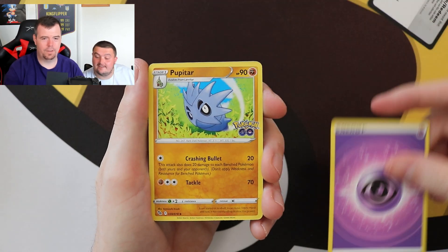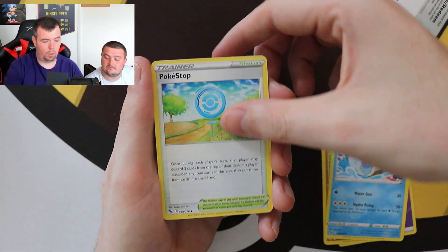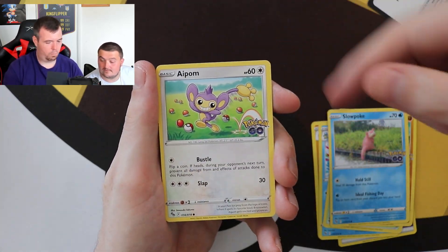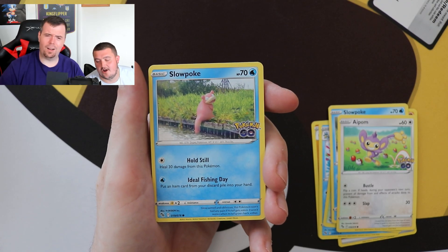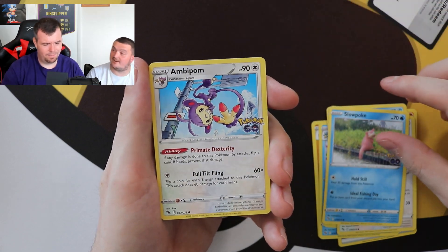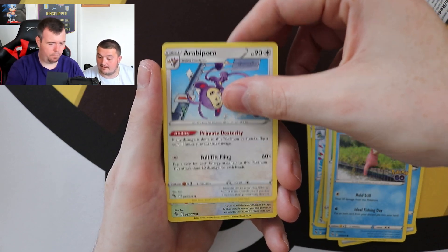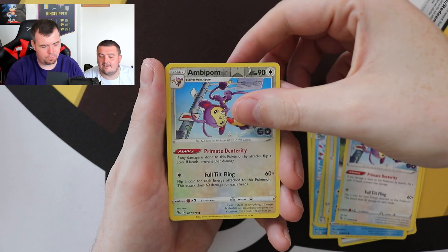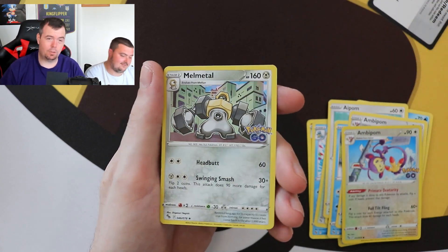Pack seven — Pupitar, Wartortle, Pokestop, Larvitar, Slowpoke, Aipom. Another error — doubles again here, there and everywhere. That should not be a thing, that is outrageous. Pokestop, Pokestop, Pokestop, Lure Module, Kamerupt, Meltan reverse holo, Candela. And the rare is a Melmetal holo. My head's gone after seeing doubles again — that should not be a thing.